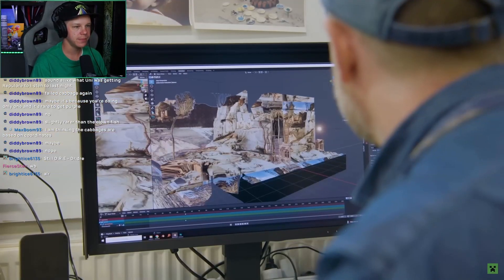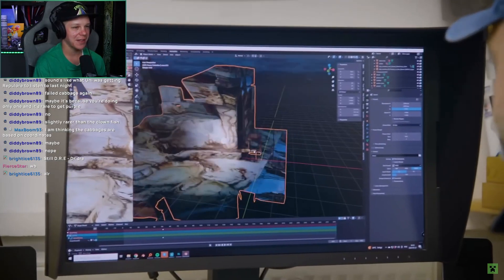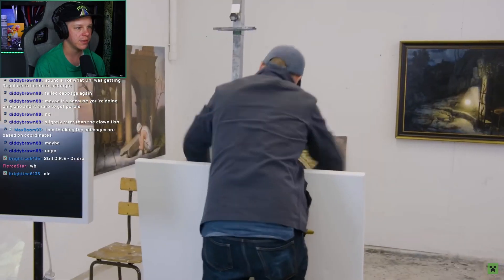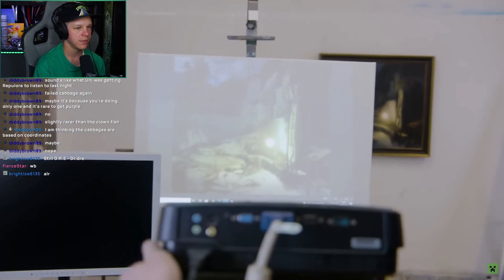My work process starts with constructing the motifs in 3D software in the computer, and I can rotate it. In this case, I've added the sky. Oh, that's super cool. And then when I'm satisfied with it, I transfer it to the canvas and paint it in oil. I did that in college — in my first year of graphic design school, we focused on traditional art, and one thing I'd never done was use a projector to project something onto a wall and use that as a base for a painting or drawing. It was actually a really cool process.